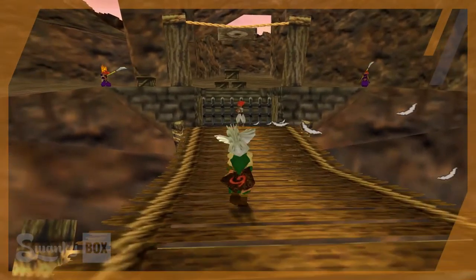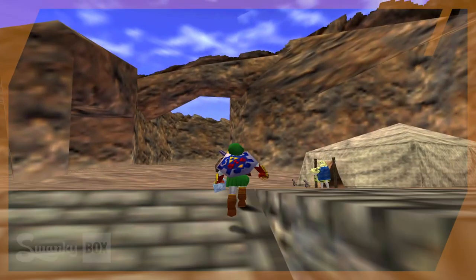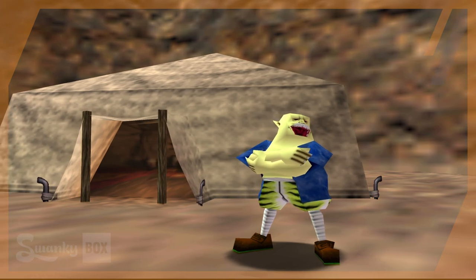Every map in Ocarina of Time basically has two variants. You have the objects that load in when you're a child, and the different objects that load in when you're an adult. Sometimes they make a mistake and leave parts of those assets behind.